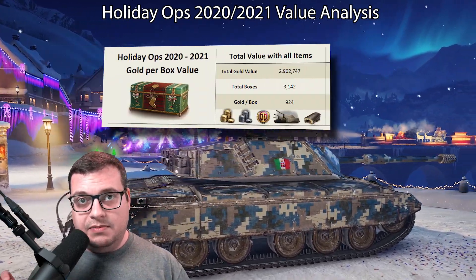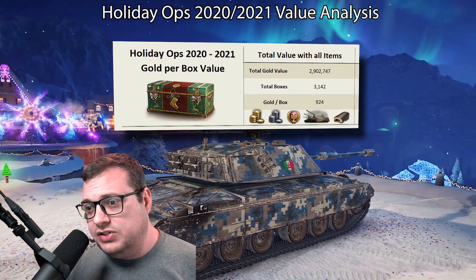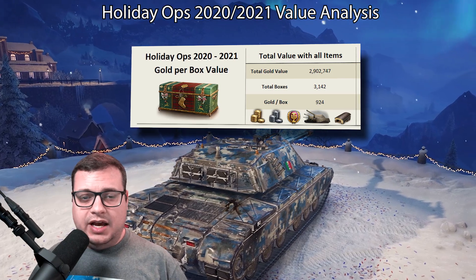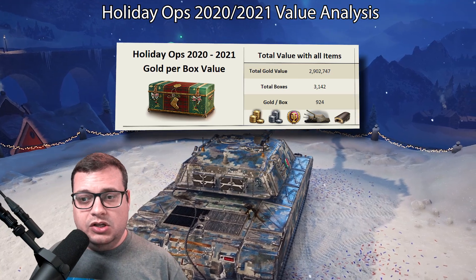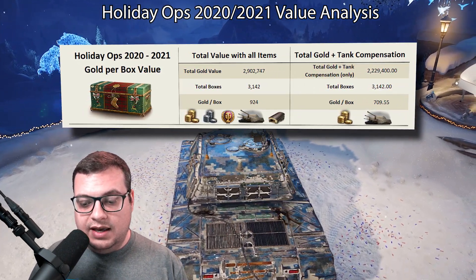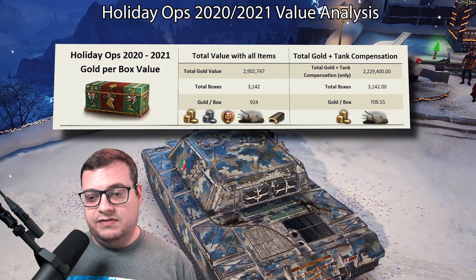To determine the amount of value in each box, I take everything that was in the boxes, convert it to a gold value, add it all together, and divide it by the number of boxes. We get about 924 gold per box. However, if you have years of premium time and more garage slots than tanks, I also calculated the value using only actual raw gold and premium tank values, which gives us roughly 710 gold per box.